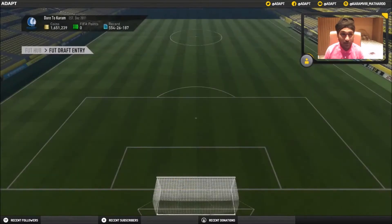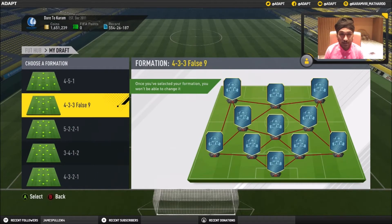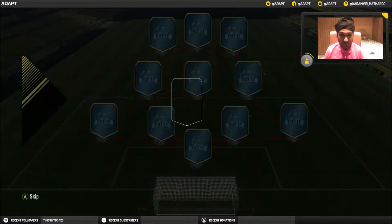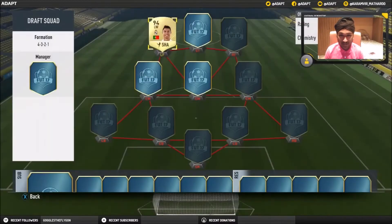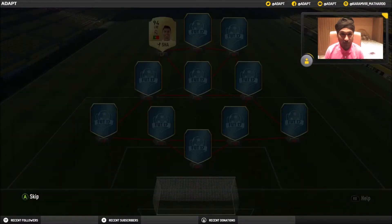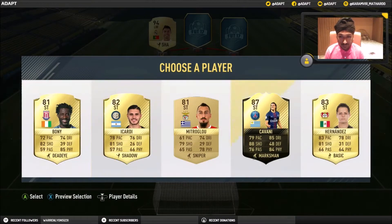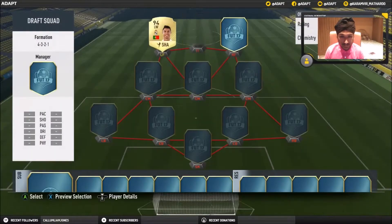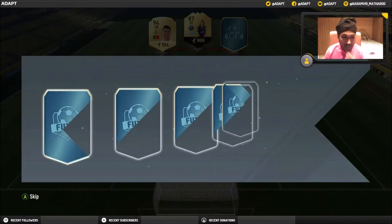For today's video we are going to be entering the Fut Draft with 15k coins - you guys really enjoyed the last episode so I wanted to bring you another one. We're going to go with 4-3-2-1 formation because you want a formation with wingers, as there's Bale, there's Ronaldo. We're never turning down Ronaldo - any card of Ronaldo, I'd never turn him down. I'm going to go with Cavani because of the rating advantage.